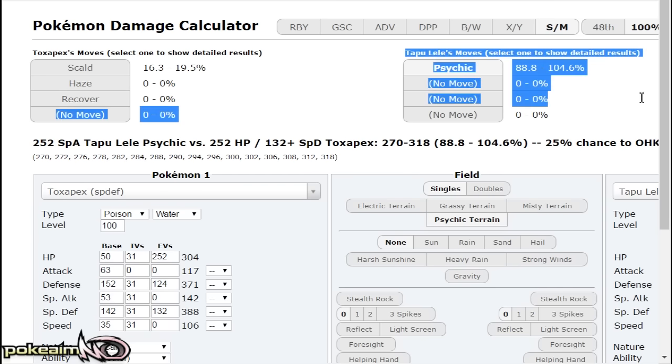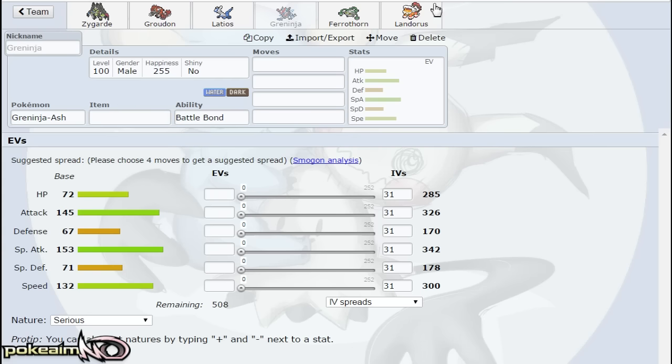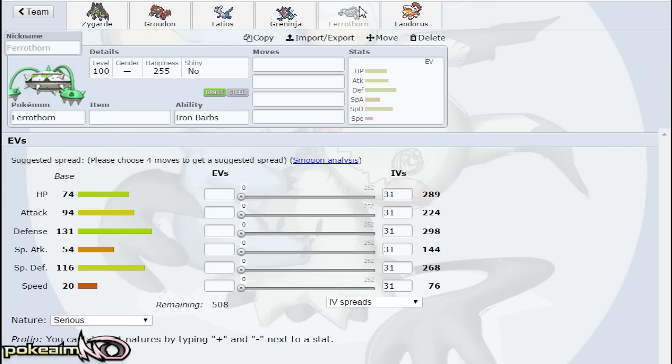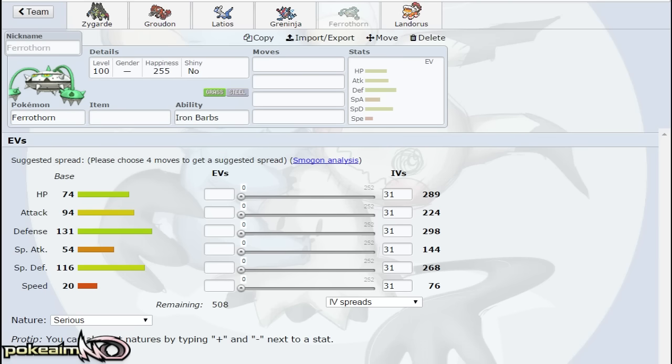Toxapex resists Fairy, so between Greninja and Toxapex, a Choice Scarf Tapu Lele has to decide: do I go Moonblast, Psychic, or lock myself into Thunderbolt? If it locks into Thunderbolt, Toxapex resists it anyway and can just Recover to scout. The SpDef set has a 75% chance to live Scarf Tapu Lele's Psychic — 88 to 104%. Defensively, Ferrothorn plus Landorus is amazing with Toxapex: Ferrothorn takes on Electric and Psychic, Landorus takes on Ground, and Toxapex takes on everything they're weak to — Fire, Water, Ice, and Fighting. Watch out for Magnezone, but Ferrothorn also handles Tapu Koko.